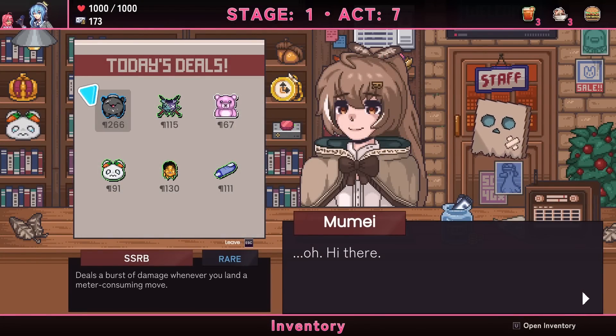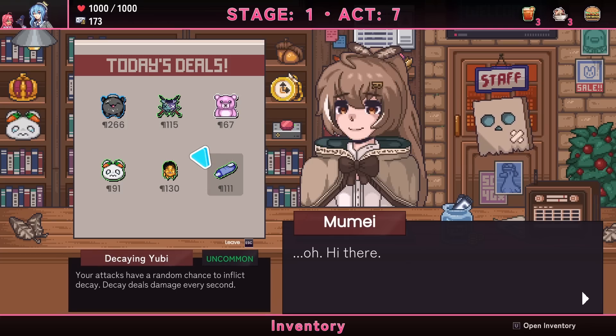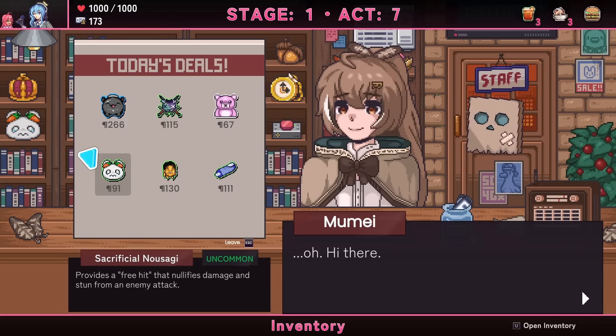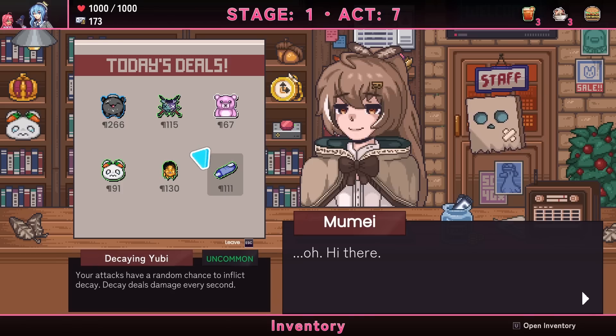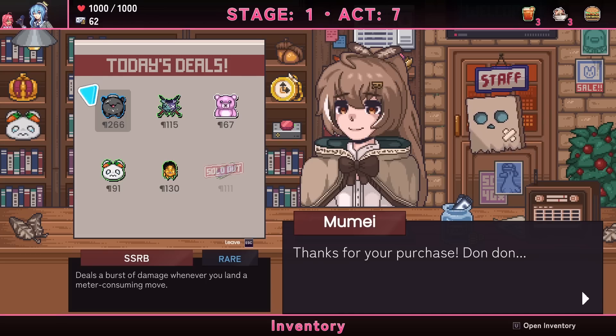There's a shop. Accessories available: attacks deal more damage at low health, speeds up passive super chat collection, random chance to inflict decay, money per super chat cancel, a free hit that nullifies damage once. Decay seems nice — extra damage chance — and it's middle of the road cost-wise. That's fine.